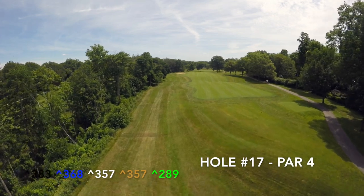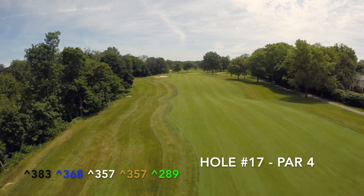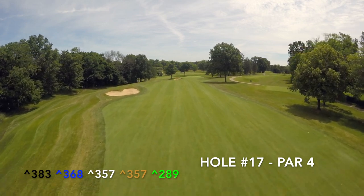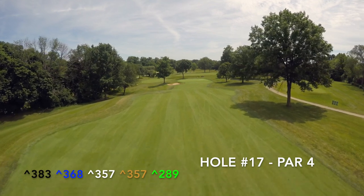Players face an uphill tee shot and a downhill second shot on the par four 17th hole. Players who find the fairway and avoid the fairway bunker left will have a short to mid-iron approach into a green severely sloped front to back and right to left. Distance control is extremely important on the approach shot or the player will find themselves over the green.